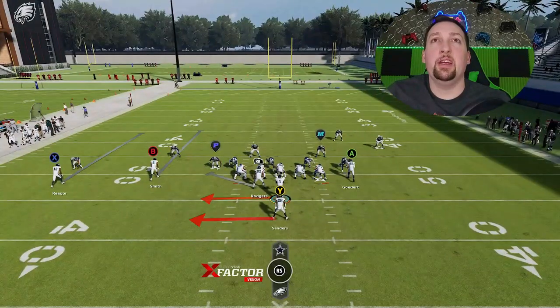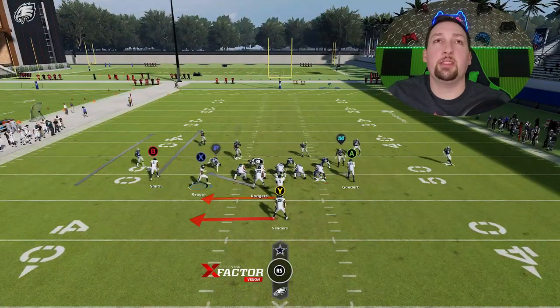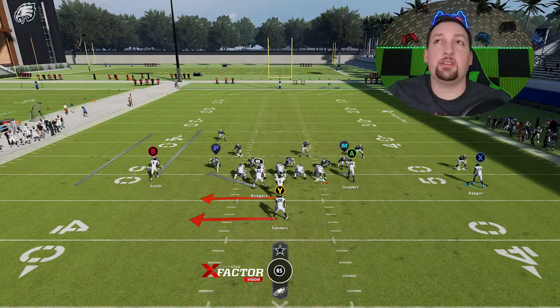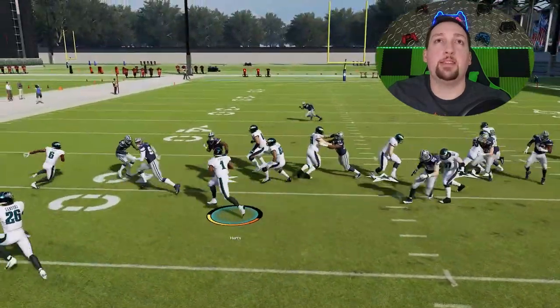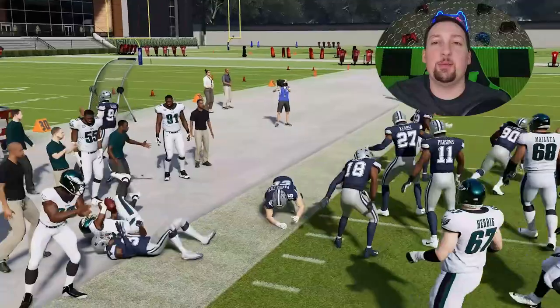On this particular play, you can see we do have zone coverage. There's another option in man coverage — motioning this guy across. If you motion him across and the cornerback follows, it will give you a little more help getting out to the edge. We didn't necessarily run it right, but we still had success, getting close to 15 yards on a busted play.